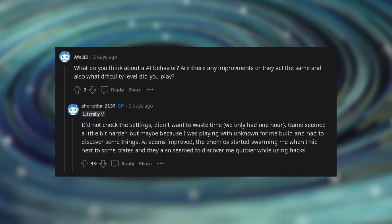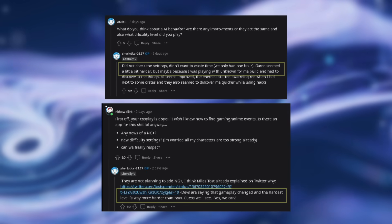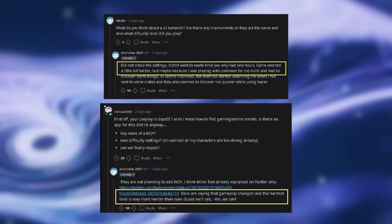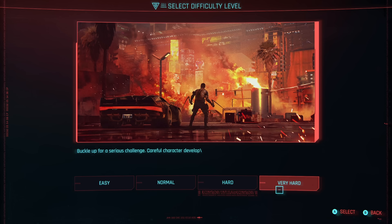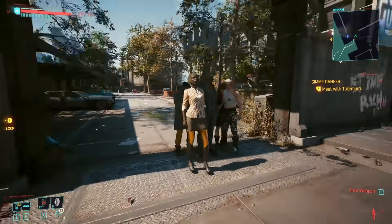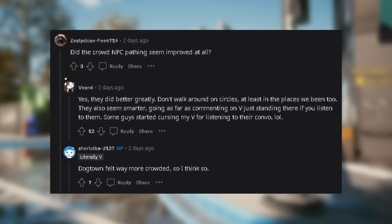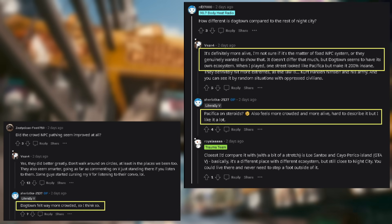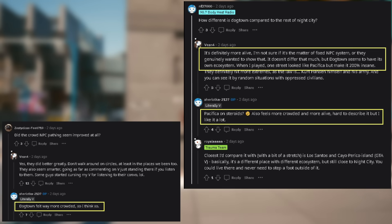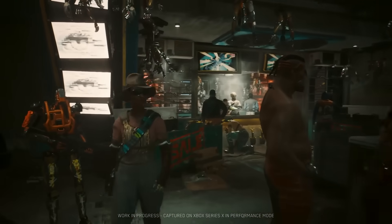AI in general will be tweaked, with enemies swarming and discovering Vesna quicker when she attempted to use hacks. The difficulty curve has also changed — Very Hard is going to be much harder than it is right now. NPC pathing has been adapted so that NPC routes will be more organic. NPC crowds were also more dense in Dogtown, likely extending to the rest of the map. If Dogtown's market is even more dense, I can see this being a challenging game to run on the highest settings.